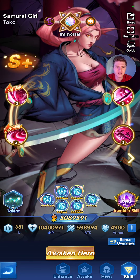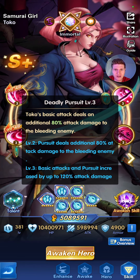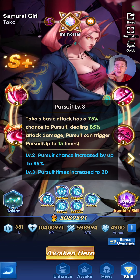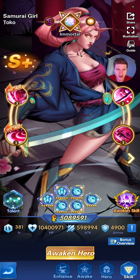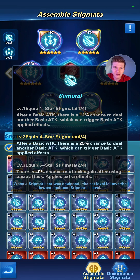Her main skill, Sakura Slash, hits four targets and then makes them bleed afterwards. After she does that, she gets an extra 70% crit damage and 40% crit, and she also does extra damage to targets that are bleeding. Every time she does an auto attack, she has a chance to attack again, which is really strong — that's how you see her basically slapping all day long. If you get really lucky, you can get 20 in a row and it just keeps going.